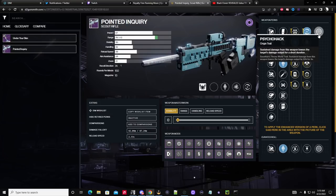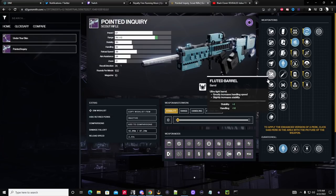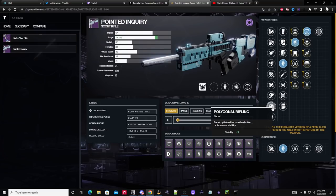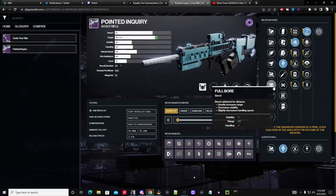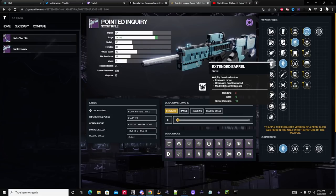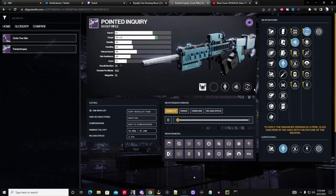When it comes to the magazine, this part is literally anything that you like to use — it depends on your preference. For most folks, I would say stability or handling if you're on controller. For me, Hammer-Forged is completely fine, or something that gives a bunch of handling. You have stability, range, or handling options — if you're having trouble with recoil direction, maybe you want stability. All of this is up to you.